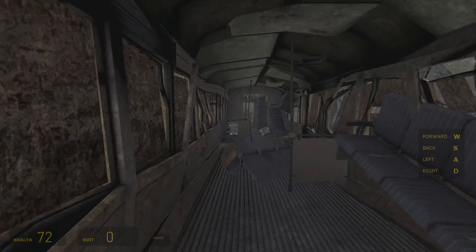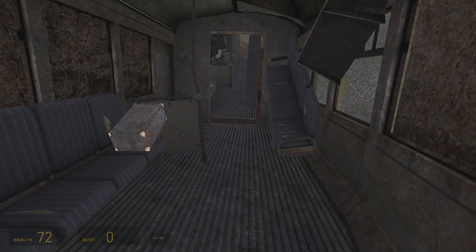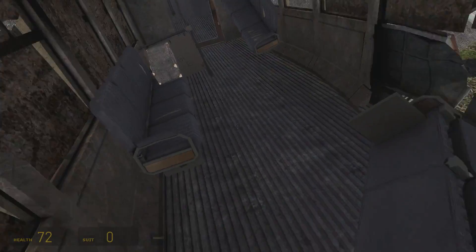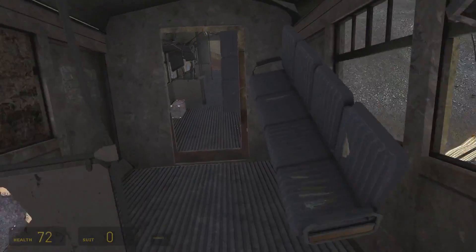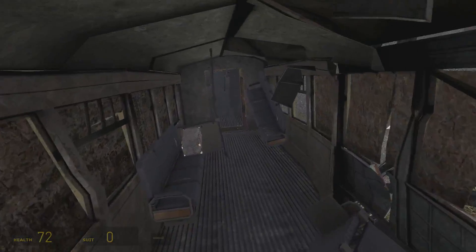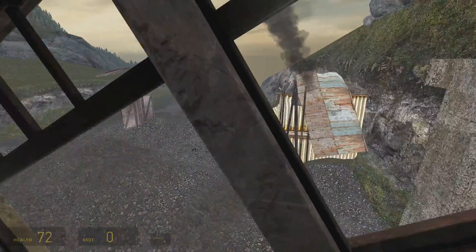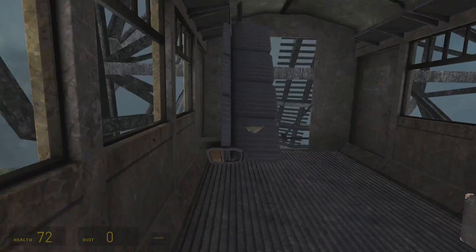Okay, this is familiar. It doesn't look as... how the hell can I walk? What the fuck, I can walk up and down! You absolutely cannot do that in the final game - you can only jump down. Yeah, it doesn't look near as polished, and now you can't walk up.